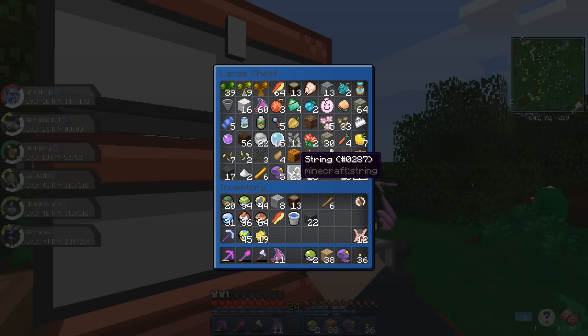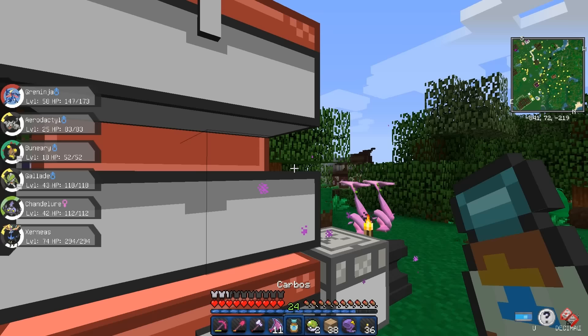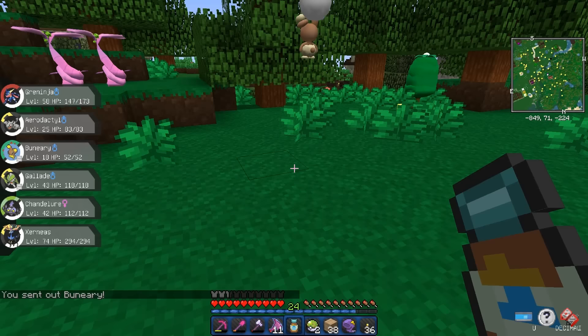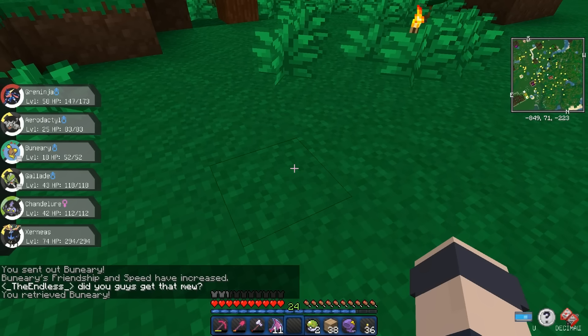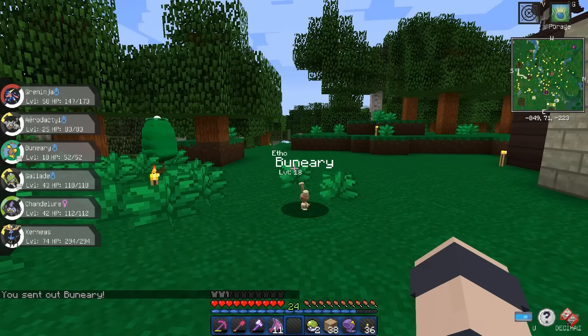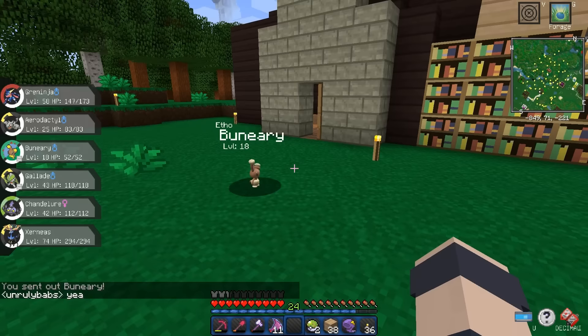I've read we can feed it vitamins — that'll give it 2 happiness each time. I haven't tried vitamins before. I have some Carbos — these are speed vitamins. We feed them to it. Bunnelby's friendship and speed have increased. Let's see what it's at now: 205. So we gained 3 from that. The other thing I read is we can leave it outside the Pokéball and every 40 seconds its happiness will go up by 1, so it'll take a few minutes but it should get there.